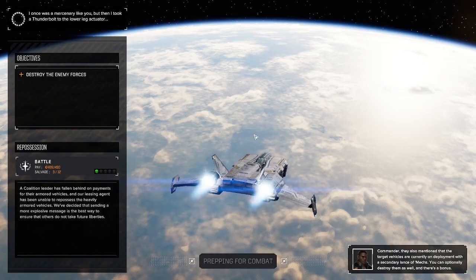Quick load-in this time around. That info right there — killing rocket launcher units before they fire is tactically advised. We could have used that message before the last mission. Maybe the Sentinel wouldn't be in for 10 days of repairs. A coalition leader has fallen behind on payments for their armored vehicles, and our leasing agent has been unable to repossess them. We've decided that sending a more explosive message is the best way to ensure others don't take future liberties.